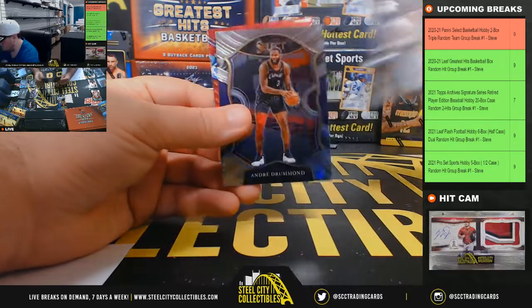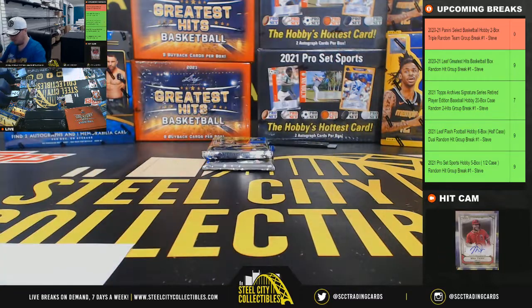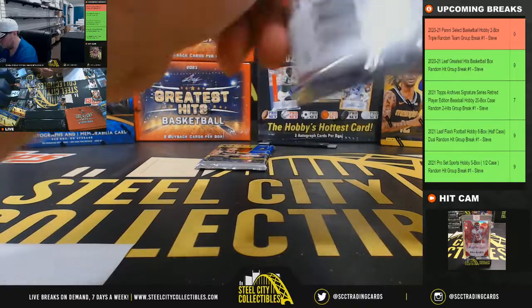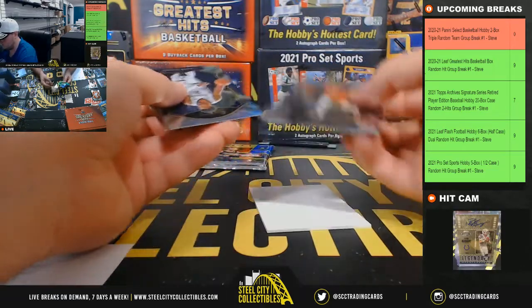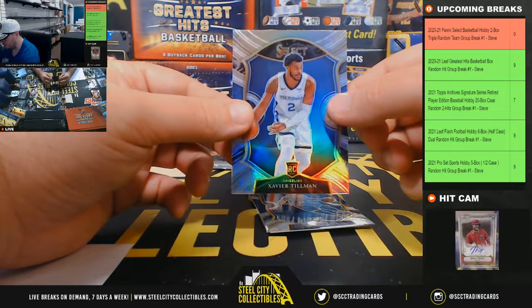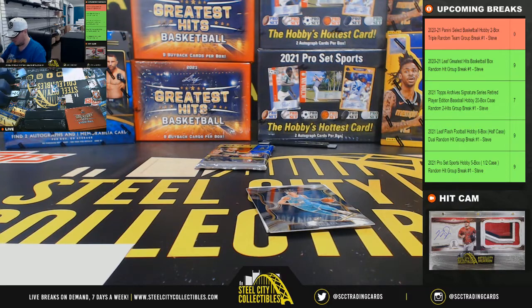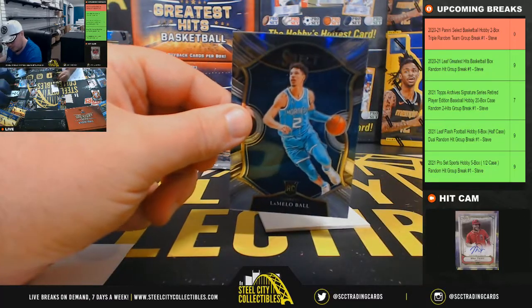Xavier Tillman rookie, a red, white, and blue rookie Kenyon Martin Jr. for the Rockets, Chris Middleton, LaMelo Ball rookie, and a silver rookie Xavier Tillman — going to Ian again. The LaMelo Ball is the Concourse, going to Michael.